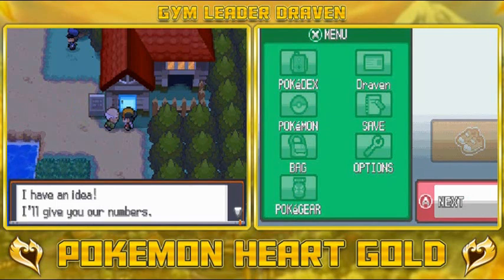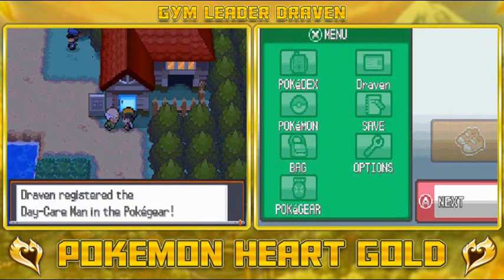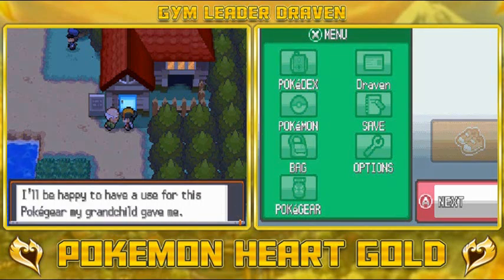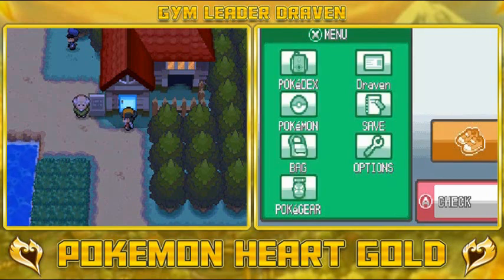Once we get out, Grandpa's going to be like: I have an idea — I'll give you our numbers. Then you can check on the Pokemon we raised for you. And here we have another number — we can't say no to this one. Oh yeah, both Grandma and Grandpa's numbers! Call us from time to time when you give us your Pokemon to raise — I'll be happy to use this Pokegear my grandchild gave me.